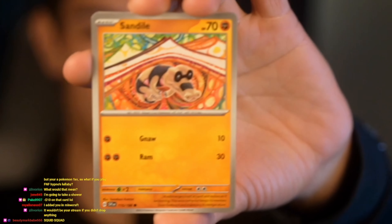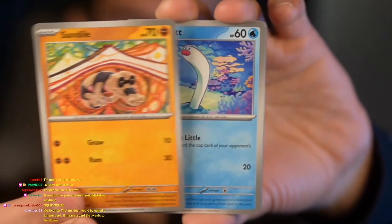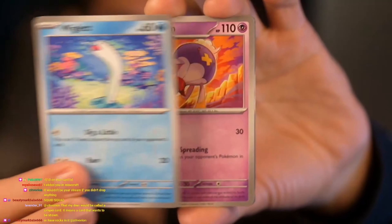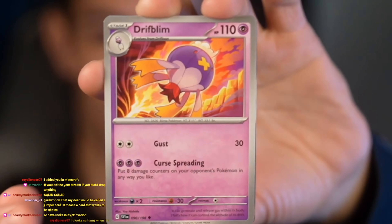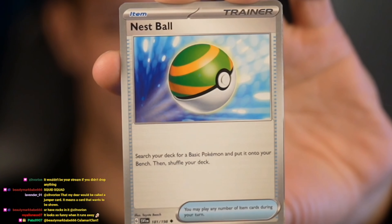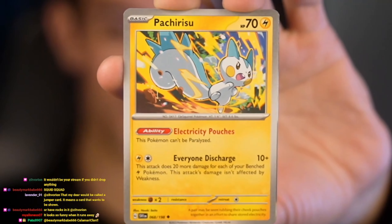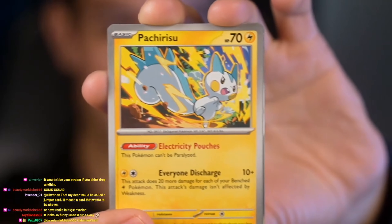The squid squad! Okay, hold on — Sandile, Wigglet, Driplum. One of my favorite cards — or Pokémon — the Nest Ball. And Pachirisu! I love this art — thundery, electric.